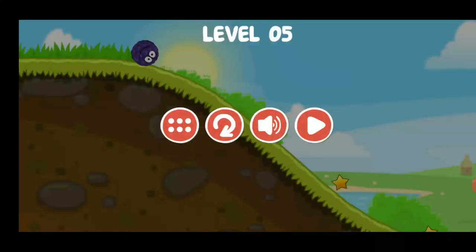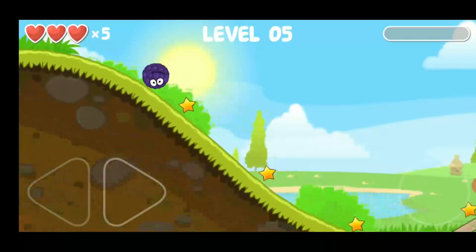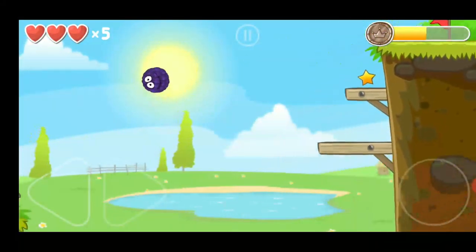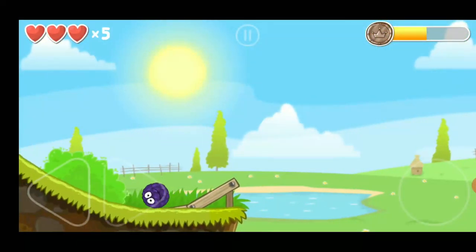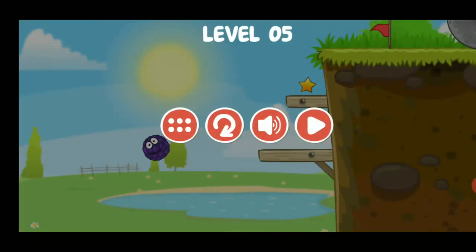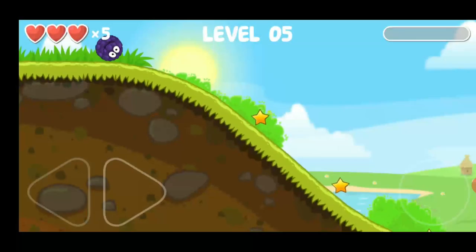Keep rolling, and when you reach this wooden path just click the jump button. If your force is not enough you will fall down and lose your life, so you should come in at full force and give a jump.